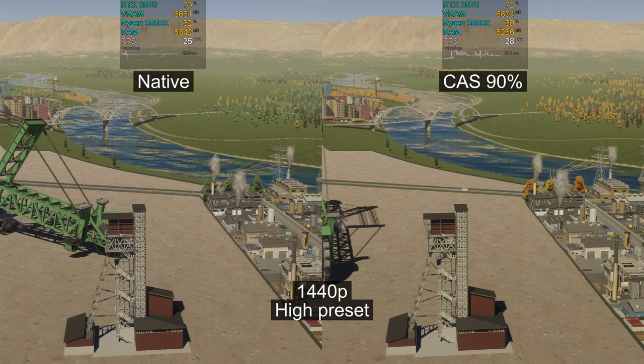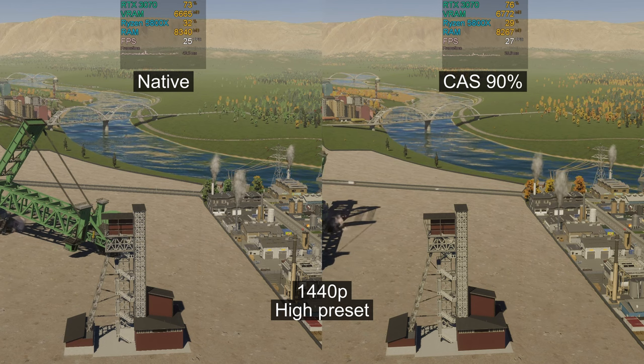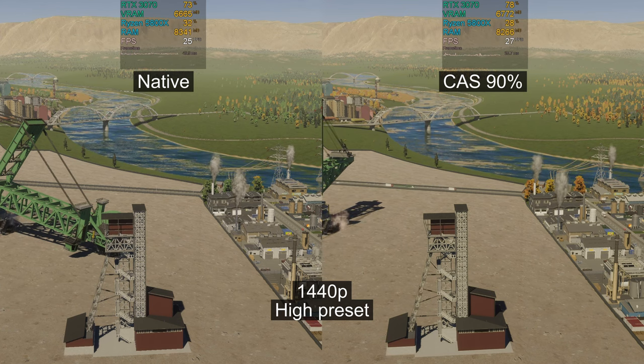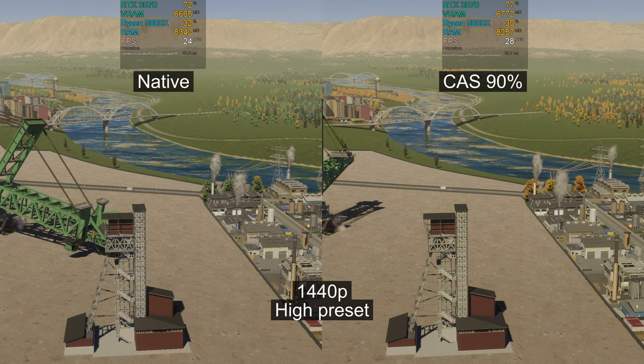AMD CAS is similar to TAA but it has one advantage: it is primarily a temporal upscaling option, so we can use it to both smooth the image and gain some FPS. As you can see, rendering the game at 90% resolution leads to about a 10% FPS increase.